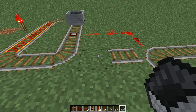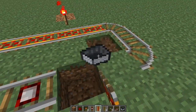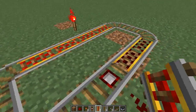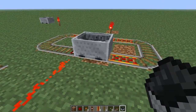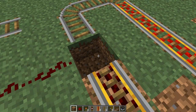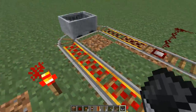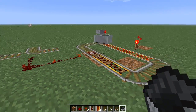The detector rails basically let you know when a cart is coming or when a cart is leaving. You can also use them to temporarily power powered rails right in front of it. So if we have the cart going in the right direction, as soon as it goes over that detector rail it will actually power the rails and let it go through. This is good for a situation where it's only a one-way track — if the cart is going the wrong way, it's not going to work because it's not going to power the rails.